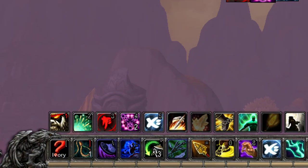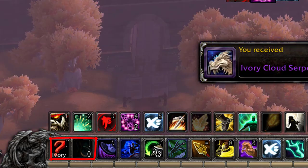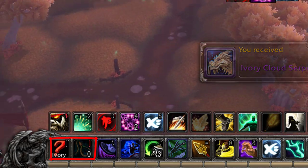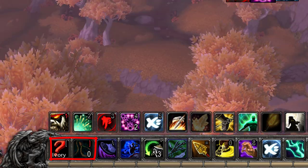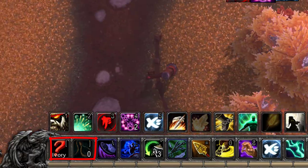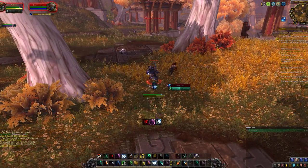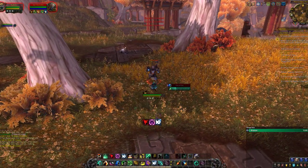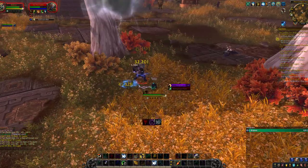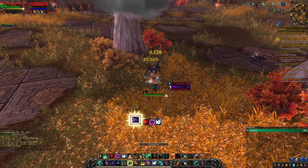I recommend putting the target macro and the lasso item right next to each other on your action bar, so you can spam the target macro while waiting, and as soon as he spawns you'll immediately target him and then select the second keybind for the lasso to begin the tame cast. When I tamed him I seemed to be the only one camping his spawn location, so I immediately flew up to him and tamed him. I was scared of being dismounted, but it turned out to be super easy and I was rewarded with a really cool mount.